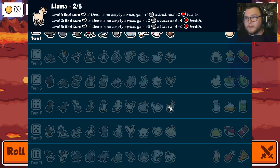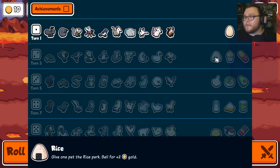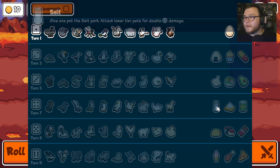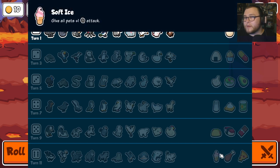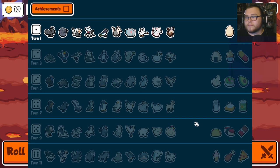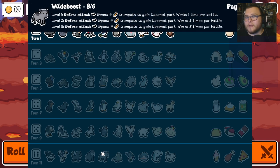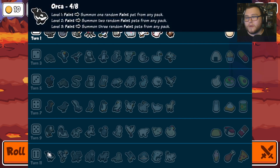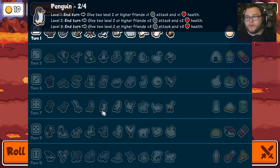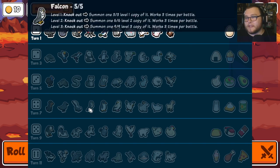Guinea fowl, elephant — that's something. Could try a llama build: friend summon, copy this friend's food perk to it. Do we have any good food perks? Egg maybe. Looks like it would be egg if anything. We got a hammerhead. No tiger. We have poodle, penguin, falcon. All right, falcon plus a couple scaling things could be fun.